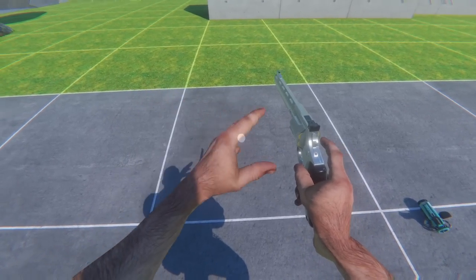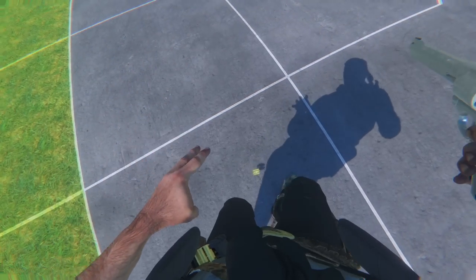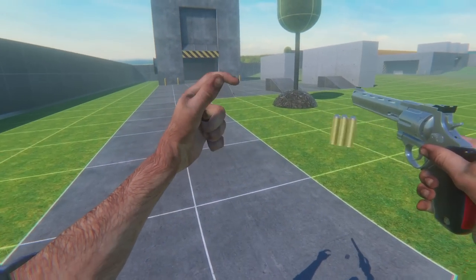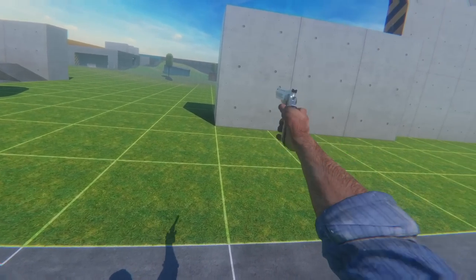Anyway, let's take this revolver out and reload it. So you put it in here — that's the easy way to put the ammo in from the side here, because we don't have proper SDK yet. And we're good as new.